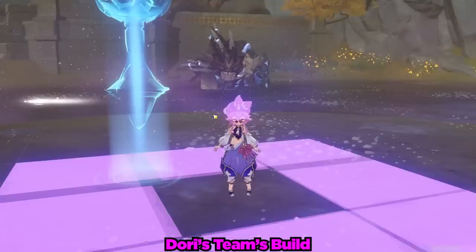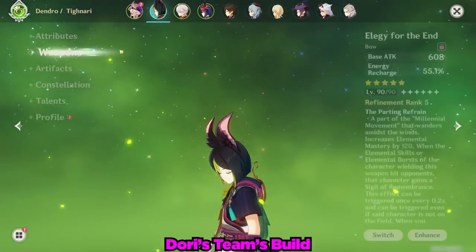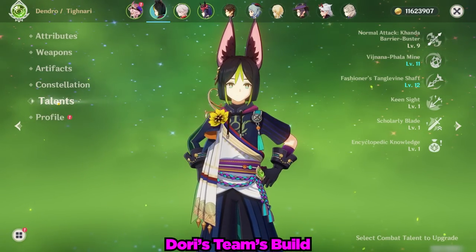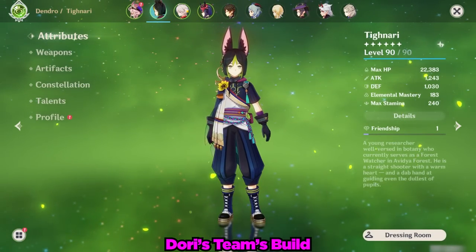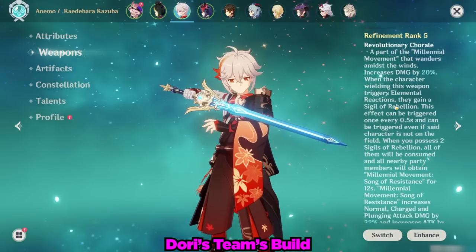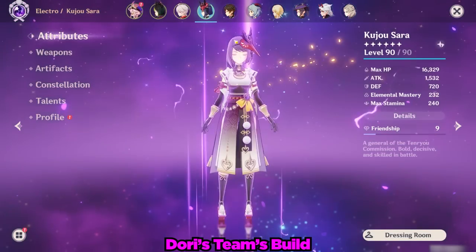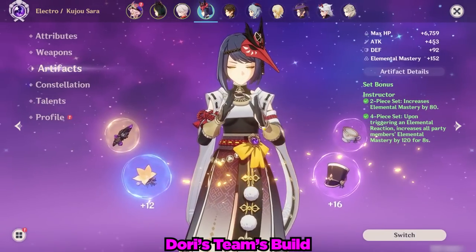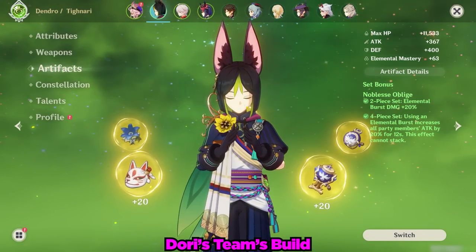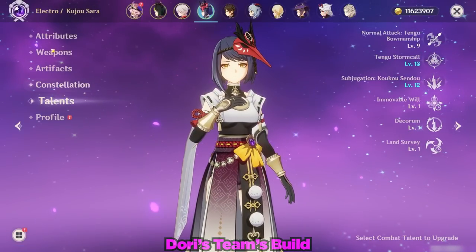The team I'm showcasing is aimed at maximizing Dory's damage in the short term. We have a Constellation 4 Tighnari with 120 elemental mastery plus the Elegy for the End which adds another 200 elemental mastery, for a total of 320 elemental mastery just from Tighnari alone — he will be our Dendro applicator. Then Kazuha at Constellation 2 with 200 elemental mastery and Freedom-Sworn for the 32% increased normal and charged attack damage. Last but not least, Sara with the Skyward Harp and 4-piece Instructors to add another 120 elemental mastery, and her skill is crowned for the maximum attack buff.